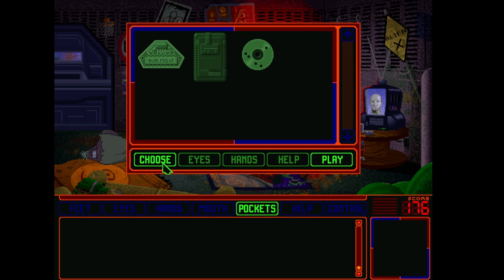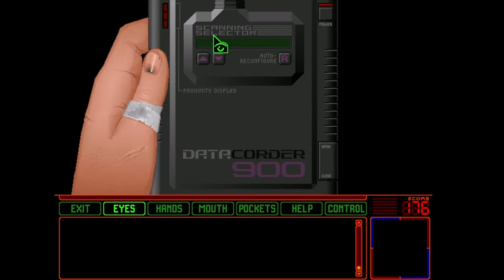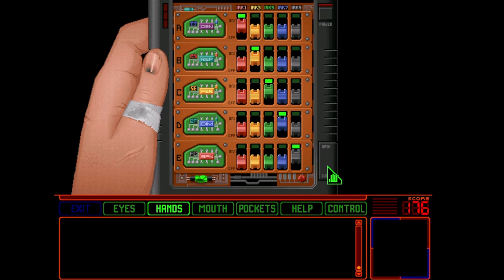We look at this data quarter. This is the data quarter and we open it up. Why it defaults to eyes when you come into this screen, I have no idea. I don't want to look at the thing; I want to tinker with it. You see there's a bunch of components in here, and we can take them apart and separate these little chips from the green plate. And then there are IRK settings.